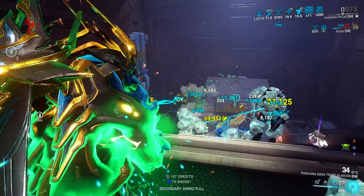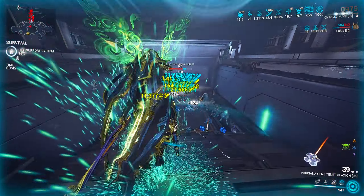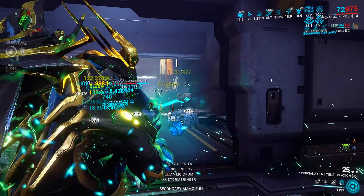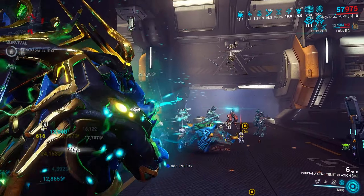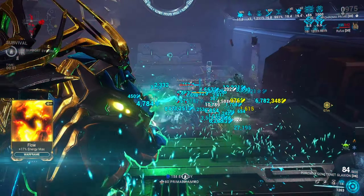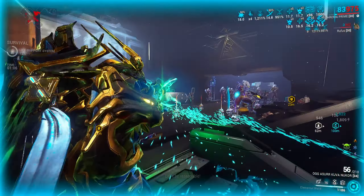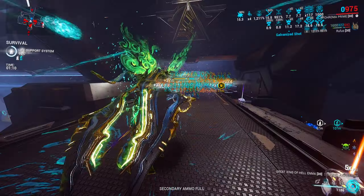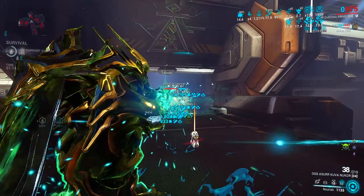Today we're heading over to Phobos for a Steel Path Corpus Survival. I have a magnetic build on the Kuva Nukor so it'll be quite effective against Corpus enemies. First things first, we're going to build up a Vex Armor buff while simultaneously creating energy orbs with the Tennokai Galaxion. Once enemies are fully frozen, I throw out the Zaw and — 20 million, just throwing it out point blank against frozen enemies, and I don't even think I had Naramon active at that time.